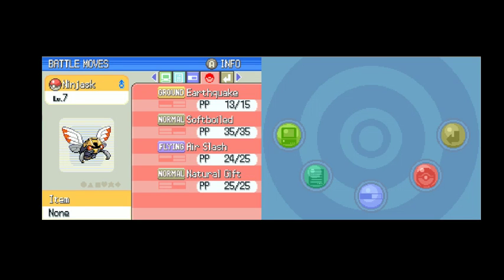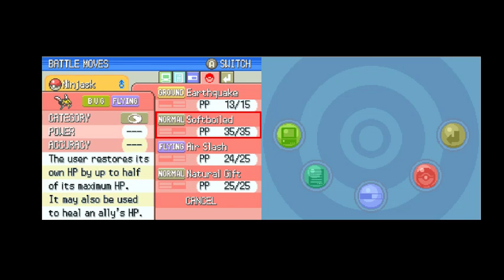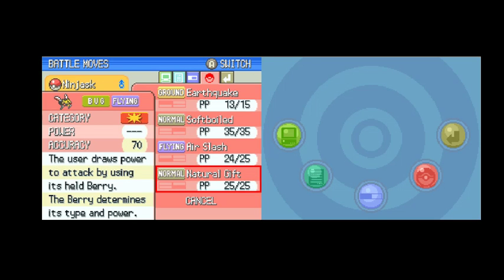So look at this moveset. Earthquake has 150 base power and 100 accuracy. Soft Boil, restoring half of its HP, so I don't need to waste potions. And with that insane base speed, nobody's going to outspeed it. Air Slash — while it's special, it's 90 base power and 100 accuracy, so it's basically an improved version. I think Air Slash is normally 95 base power, I'm not too sure.